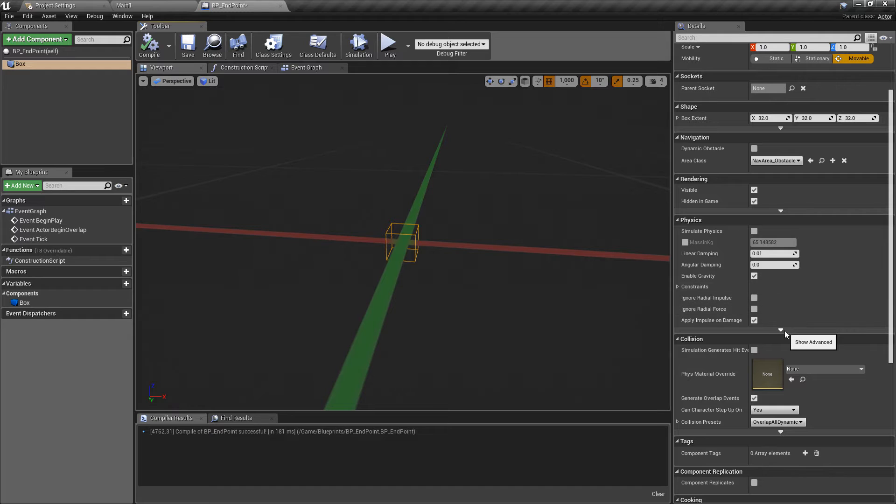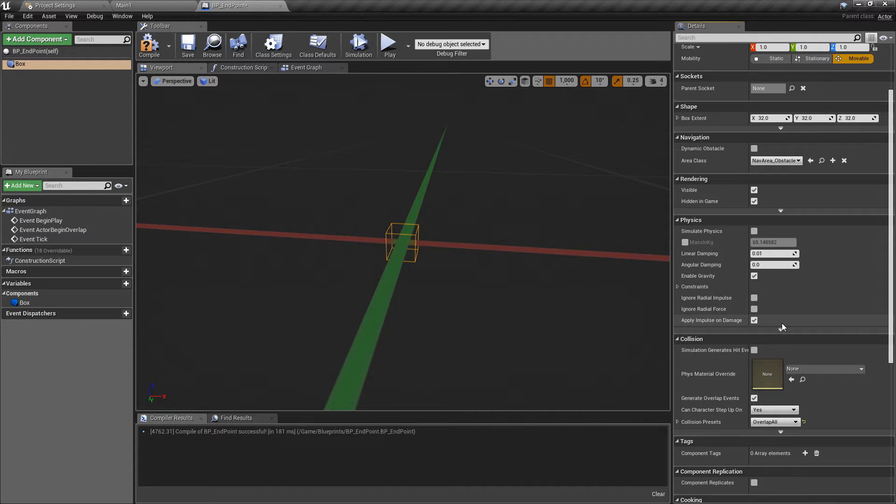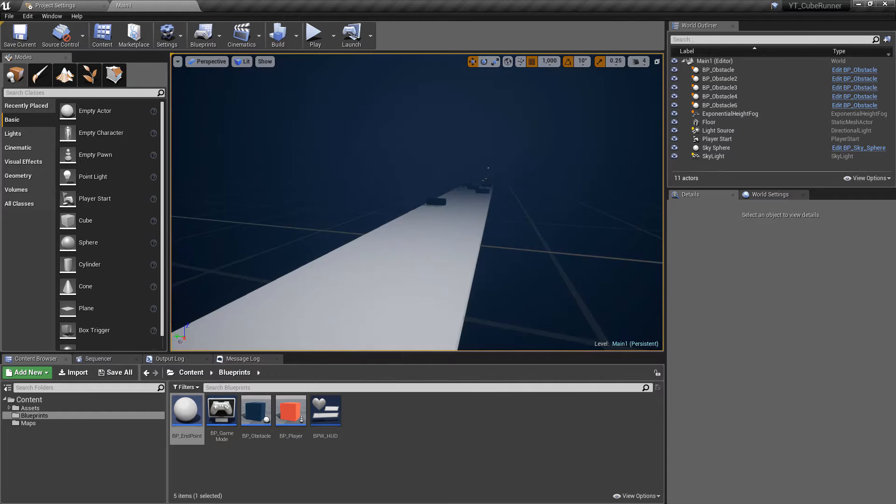With the box selected, I want to reinforce something mentioned in previous videos: the difference in how we set collisions up. I'll change the custom preset on the collision from 'overlap all dynamic' to 'overlap all', just to make sure every catch is made for the player going through this. Remember we're setting this to overlap and not block — we want the player to go through it and have that recognized, not bounce off it like a wall.